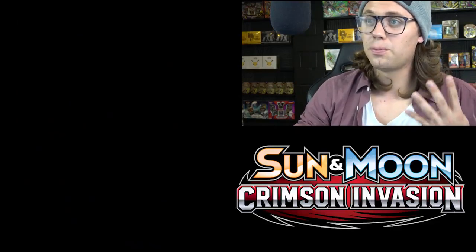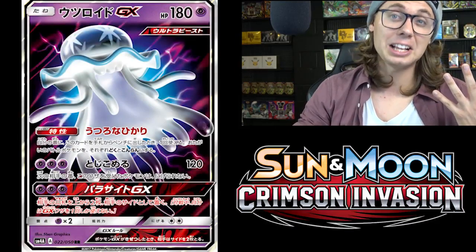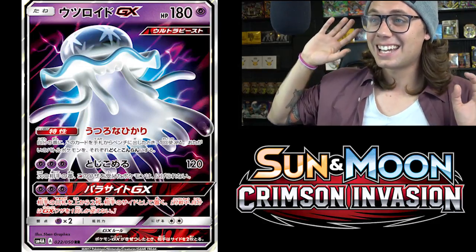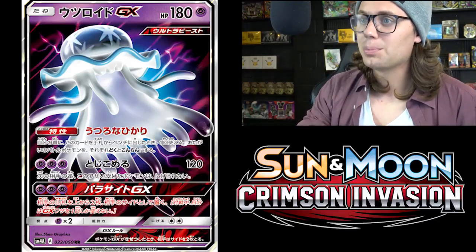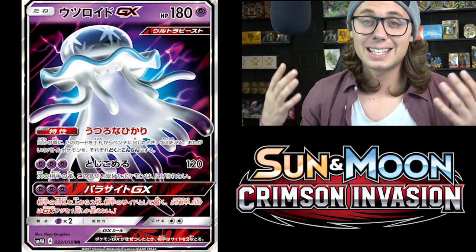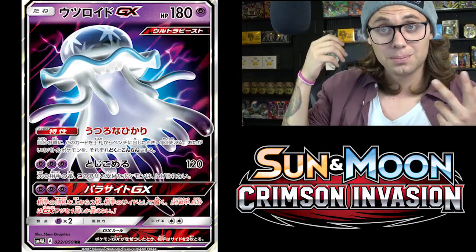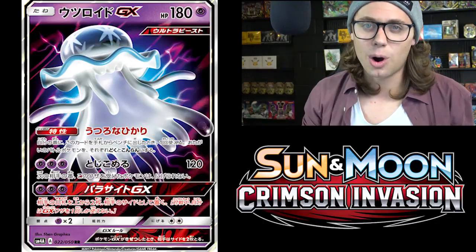Moving on to our number four, we have Nihilego GX — the psychic jellyfish. Nihilego GX has 180 hit points, is a basic Pokemon, and I love its ability: Nihilistic Light. When you play this Pokemon from your hand to your bench, both active Pokemon are now Poisoned and Confused. Status conditions are very good — being able to poison and confuse is very strong and disruptive on your opponent's side. Just being able to get that effect from benching a Pokemon is completely insane.